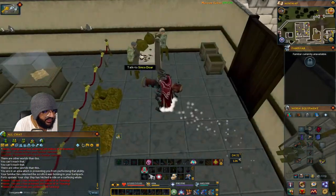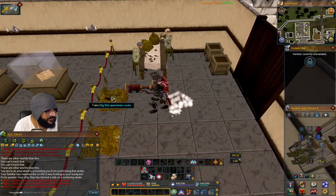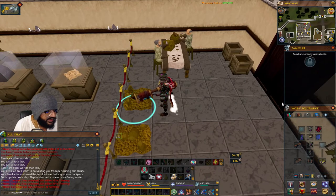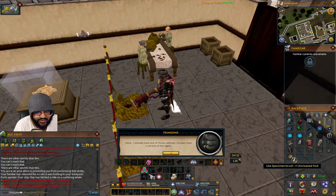Talk to him and he'll confirm you have everything you need. Then start picking up these rocks, and take the specimen — you'll use the brush on the unclean find.